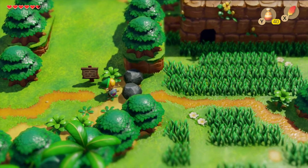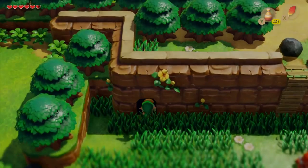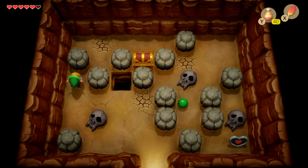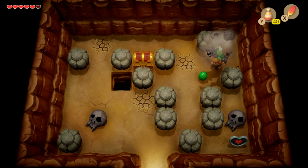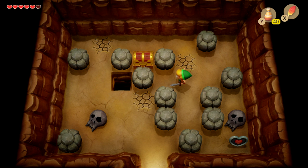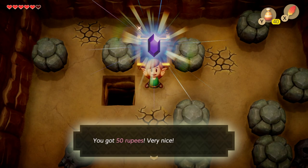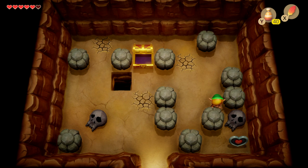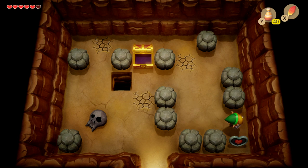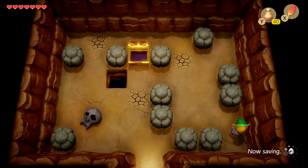Head back to Mabe Village, go east, and get this block out of the way to enter the cave just to the north. In here you can pick up another heart container piece. Get rid of the enemies, push blocks out of the way, lift all the skulls, and you'll find your way across to a treasure chest on the left-hand side giving you 50 rupees — a pretty good haul. Then move the blocks in the right sequence: move one across to the right, one down, then lift the skull to free a route to another heart container piece.